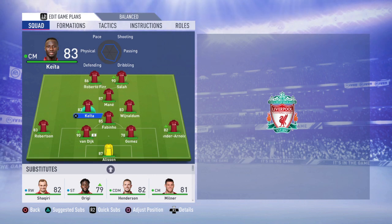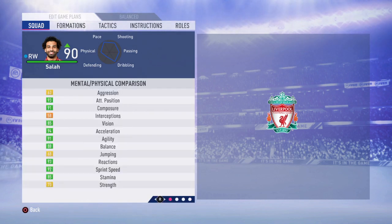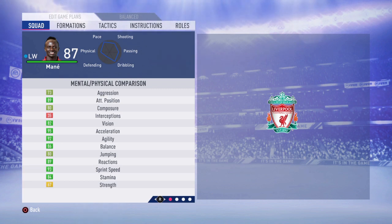Keita will help you building the attack but most of all he will help you on the defensive side. At your CAM position is going to be the Egyptian king Mohamed Salah — this guy is amazing. Even though his three-star weak foot might be a problem, you're gonna score a lot of goals with his dominant left foot, and you'll score with the right foot too. At the left striker it's going to be Bobby Firmino — a super important player in this team, he's gonna make that final pass and score goals. At the right striker it's going to be the super speedy Mane — he's incredible, so fast, strong, with a great shooting stance and his stamina is so high.